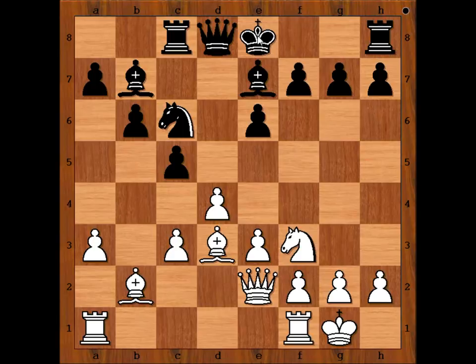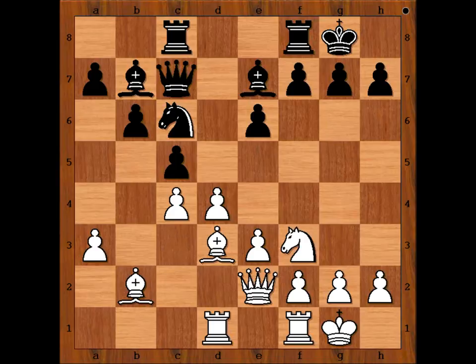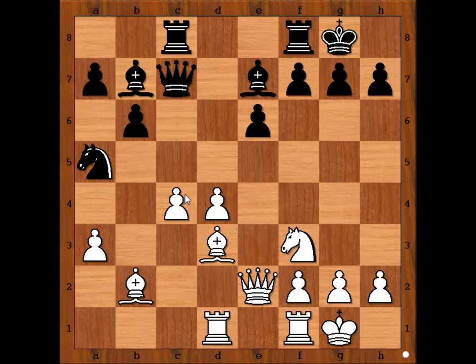Rc8, Qe2. Portisch castled kingside. Rook from a to d1, lining the rook with the black queen. Queen to c7, c4, c takes on d4, d takes on d4, and white has hanging pawns — c4 and d4 are hanging pawns. Knight to a5, attacking the pawn on c4. How should white continue?